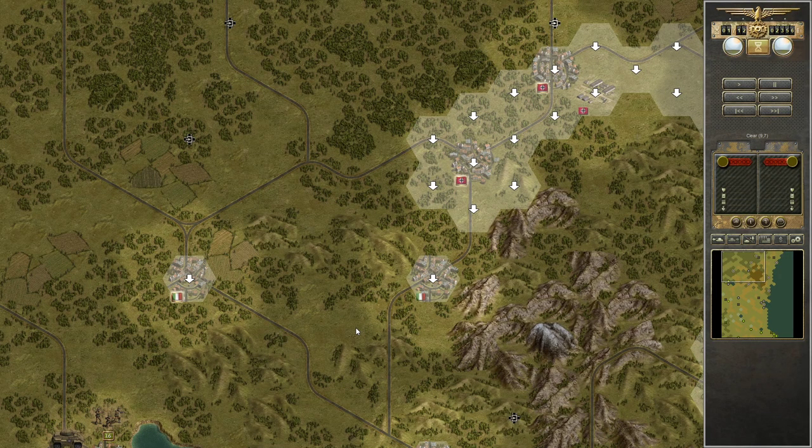Hello everyone, Richard back for more Panzer Corps Ultimate Mode Grand Campaign West 4243. We are at the South Aetna Line.